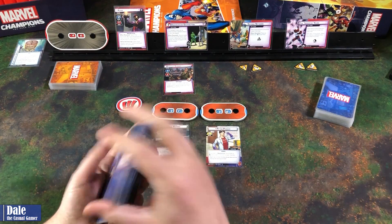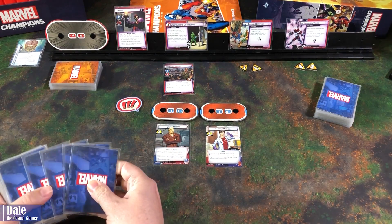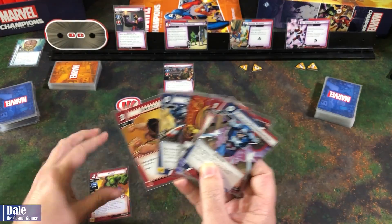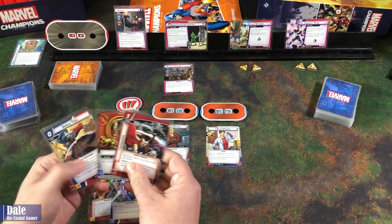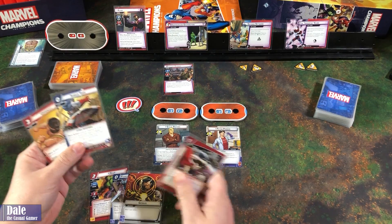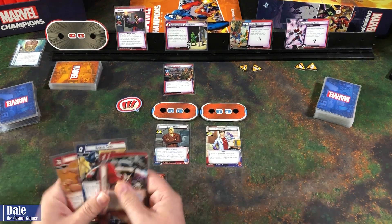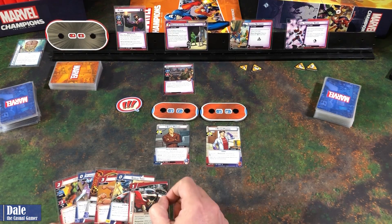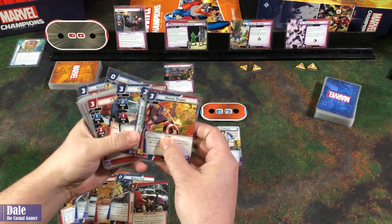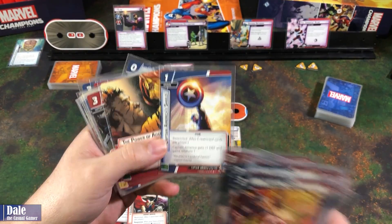We'll give his deck one final shuffle and see what we get to start with. Six cards — definitely good starting with the Hulk. Shield Toss is good too, just to automatically get that out of the way and do some damage to Klaw. Not perfect but we'll keep it, instead of pitching cards and risking losing our shield. We'll go looking for the shield — see if it would have been on top. We pull a shield in, which will give us plus one defense and we'll gain retaliate.